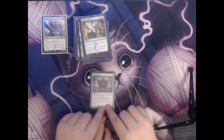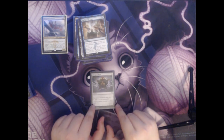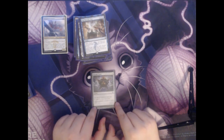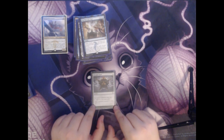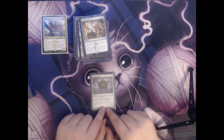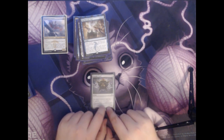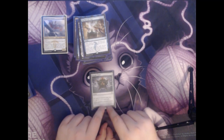Next up we have Thought Vessel. This is two colorless for an artifact that taps to give you a colorless mana and allows you to have no maximum hand size. A lot of the time with certain card combinations we can end up with a really big hand in this deck, so having this out to let us not discard our extra cards can be really nice.